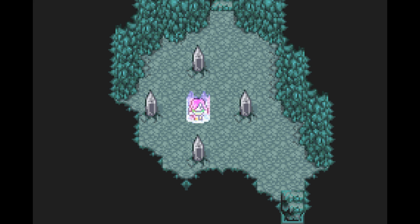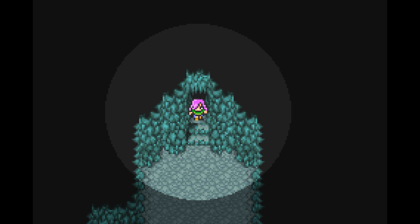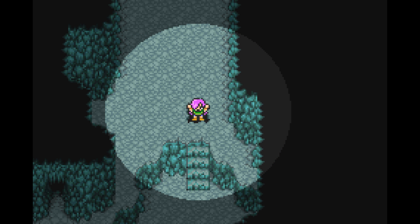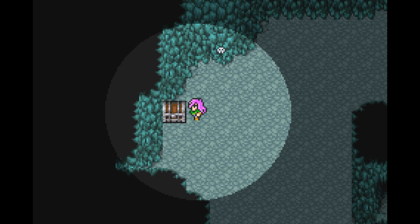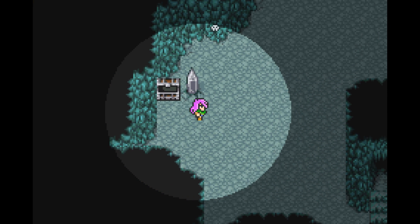Alright, let's continue on down this way. There's some darkness - I don't know why we've got the globe of light around us here, it seems kind of odd. I guess partly because there's traps, and the game is rude that way. We've got some treasures around here, so let's grab them. A Fuma Shuriken. Ouch! Obtained an Aegis Shield.